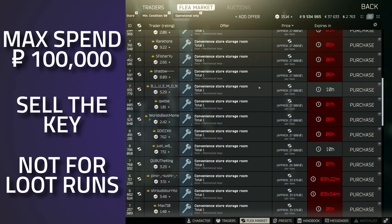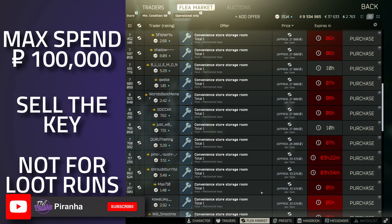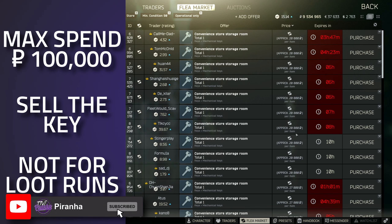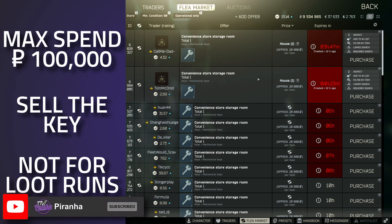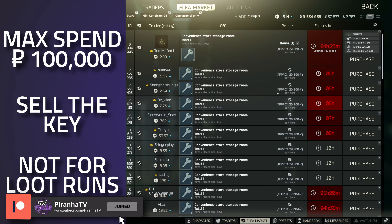Currently this key is going at a cash value of 234k. I personally wouldn't recommend it anywhere near that price range — maybe around 100k or 150k for this key. It's only got a med bag, it does have 100 uses, and you can get random loot on the floor whether it be valuables, barters, or whatever — it's still RNG inside that place, so I personally wouldn't go up to 100k for this key. But if you did want to buy it, knock yourself out.